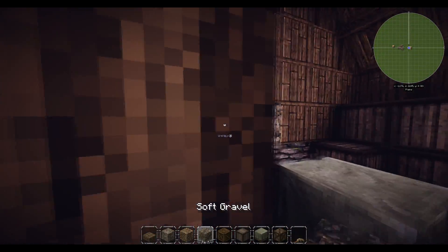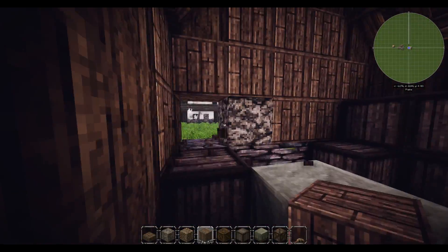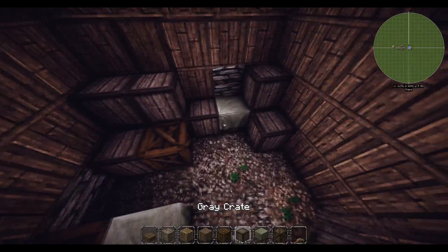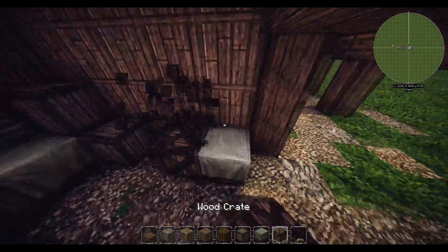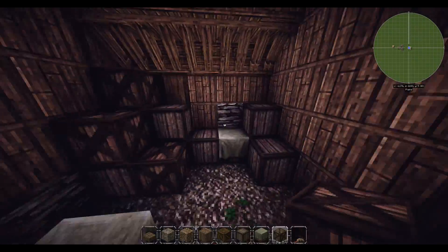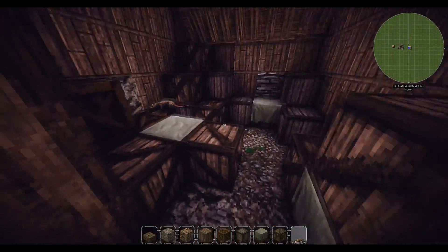We've got some of those there, and some tan crates which I don't like as much - I just don't think they look as good. It might be because they look too monotone. I'm going to shove a rat in there - not floating though, not flying - a rat on the floor or something like that.